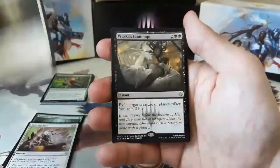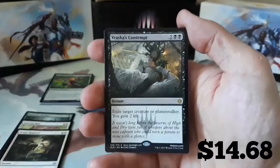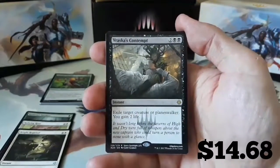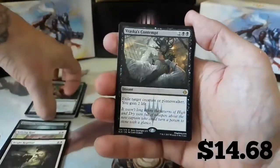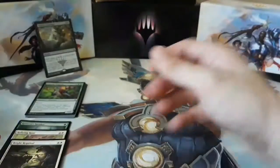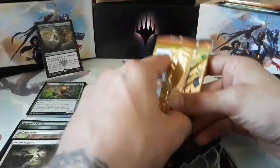And our rare is a Vraska's Contempt. That's the third Vraska's Contempt I've pulled on the channel. That just paid for the packs. Vraska's Contempt - two and two black. Exile a creature or planeswalker, and you gain two life. Nice pull. We have a Mountain and a Dinosaur token. Nice way to start off the video. Let's get to a pack of Rivals now and see what we can find.